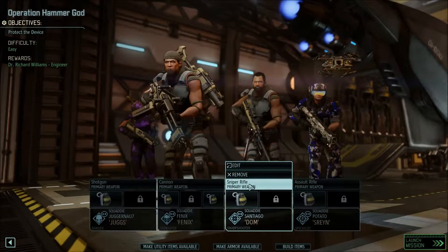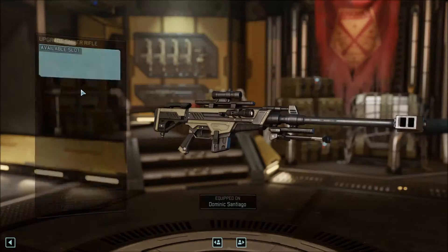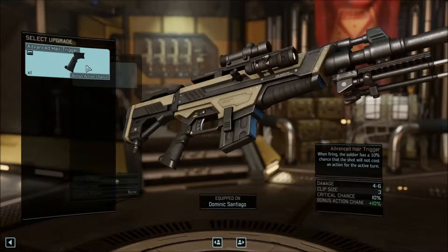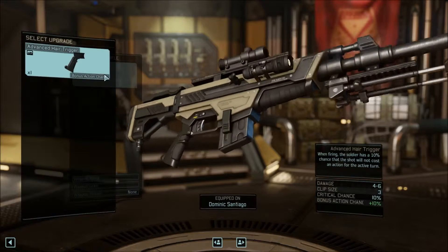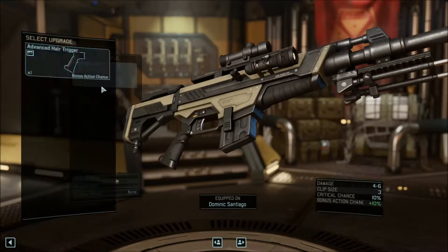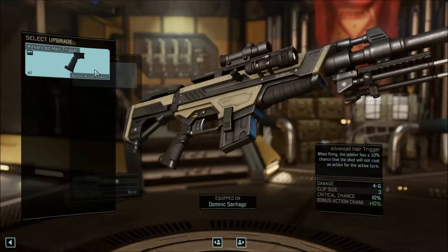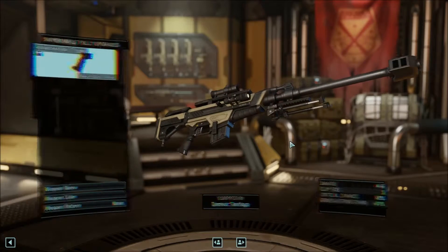Yep, we've got a team of four. What I want to do is edit and add some weapon upgrades — this is probably going to be best. It doesn't actually look like it changes anything visually, but that's fine. Because what this does is it gives you a 10% chance that the shot will not cost an action. So maybe we'll be able to get double shots off with the Sniper, which might be cool.